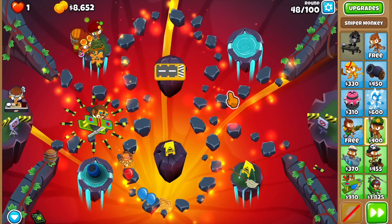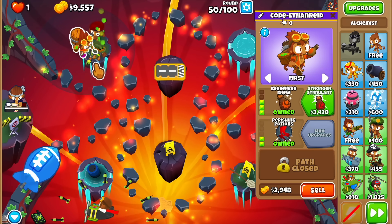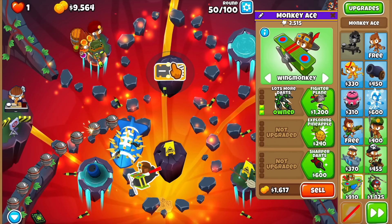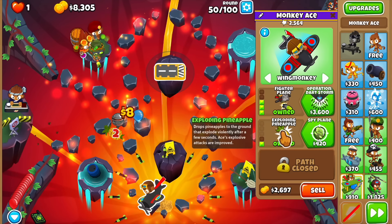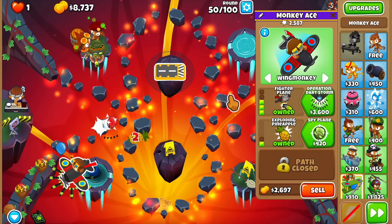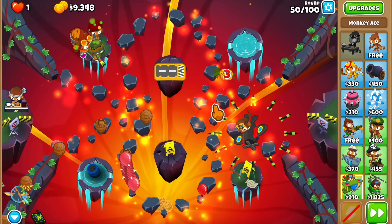Round 49 — so far so good, it's defending. This weird setup feels like the sniper is doing a lot of heavy lifting with the alchemist. We are missing MOAB damage, so I'm thinking maybe we go for the fighter plane — keeping it as a 3-1-0 actually, because the exploding pineapple gives spears to the rockets. It's not a ton of extra MOAB damage, but it should be just enough until we get our game-winning towers.